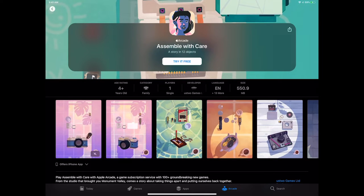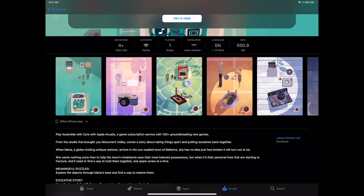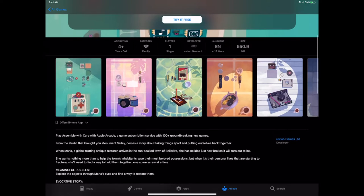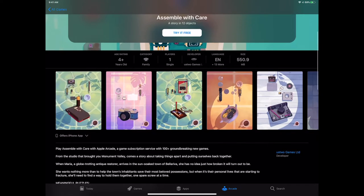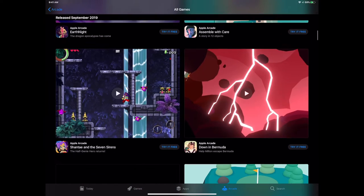This game comes from the makers of Monument Valley. It's a really different type of game because it seems like ustwo is just experimenting with game design and what could potentially be viewed as a game. It starts out as an antique restore, and you have all these little 3D puzzle manipulation objects — kind of reminiscent of Zenbound or Shadowmatic.